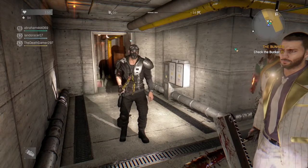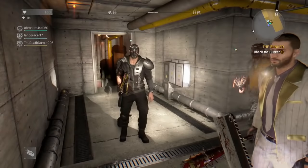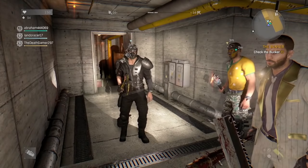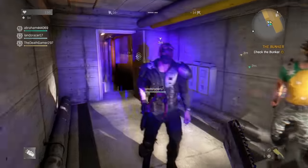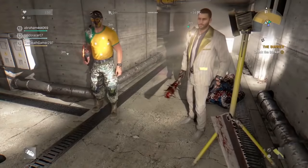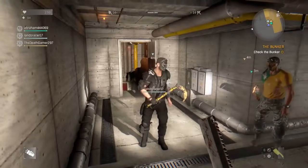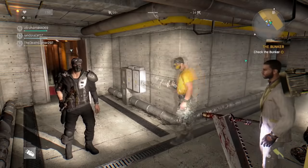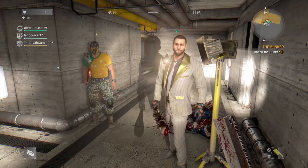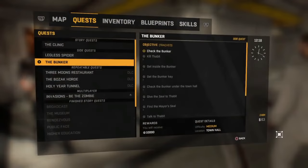One important thing: the person who has the quest active cannot pick up the disaster relief packages. So if I am the one with The Bunker quest, I am not allowed to pick any disaster relief packages — only the other players can pick them. In this case my friend Abraham, who is Legend rank 128, will be the one picking the packages. I will be next to Abraham in the next part, and someone else will hold the quest for me.